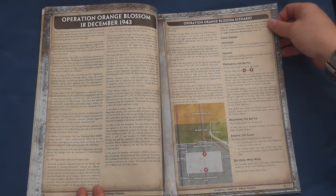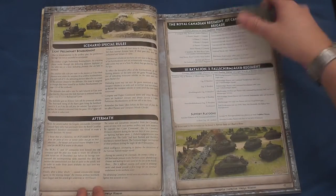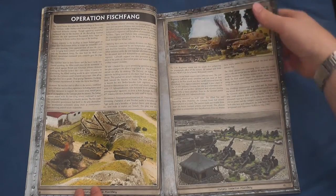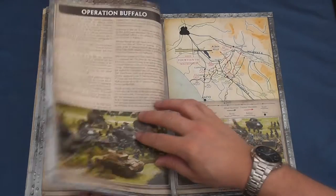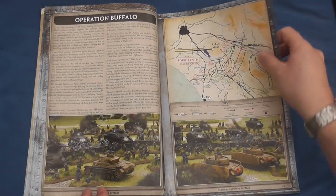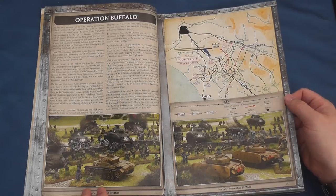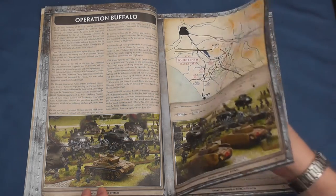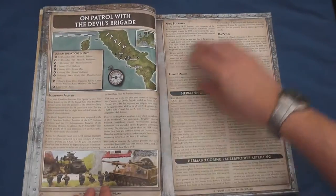The action moves forward to February 1944 and Operation Fischfang, the German counter-attacks against the Allied bridgehead at Anzio on the 16th of February 1944, with US Infantry from the 1st Battalion, the 179th Infantry Regiment defending against the 725th Grenadier Regiment. We leap forward to May 1944 and Operation Buffalo, with US Infantry engaged at Cisterna before going on a raid with the joint Canadian-American Special Service Force at Coroteo Alto.